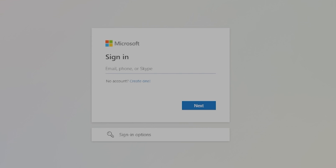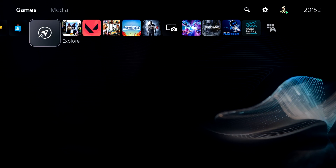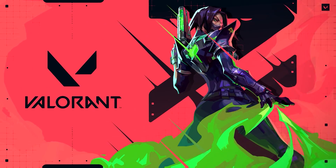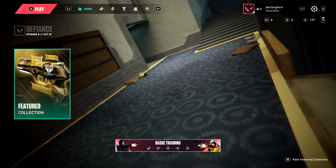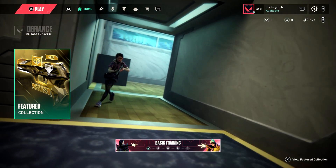It'll ask you to login with your credentials — this is where you're going to be typing in your Xbox or PlayStation account details and then connect your account. Once you connect or link your accounts, you can then start your console and open Valorant on your PS5 or Xbox using the account that you just linked.